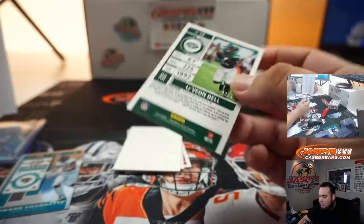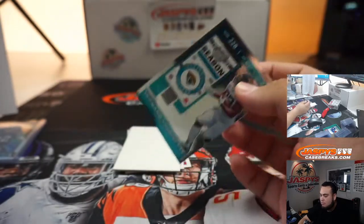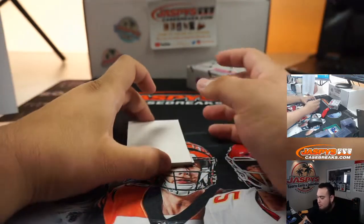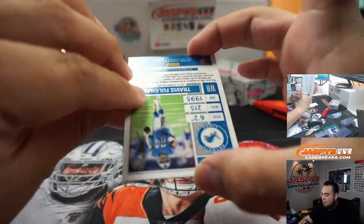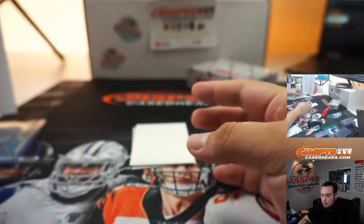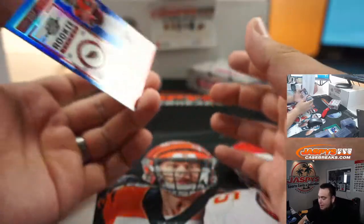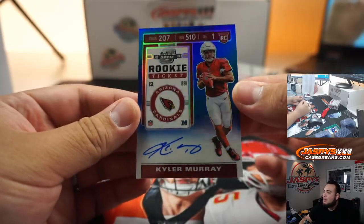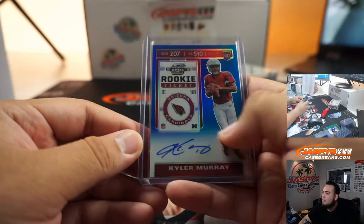Le'Veon Bell to 99. Travis Kelce for the Detroit Lions — he's going to Joel. And the last one here is Kyler Murray out of 75. What a nice, beautiful hit. Cardinals got the job done today. There you go — Jonathan with the Cardinals. What a box!